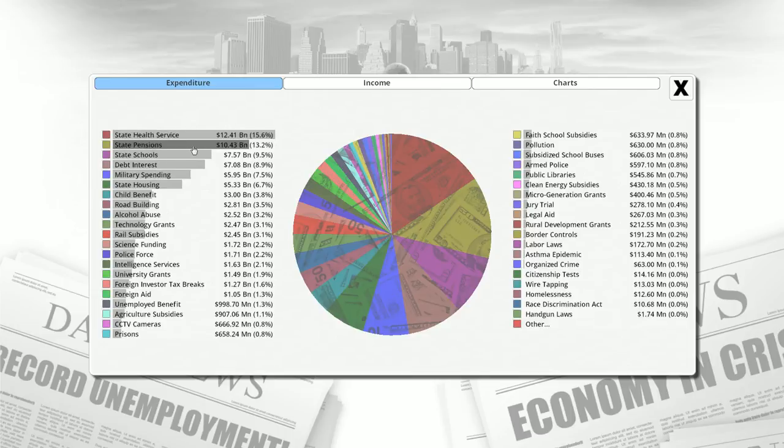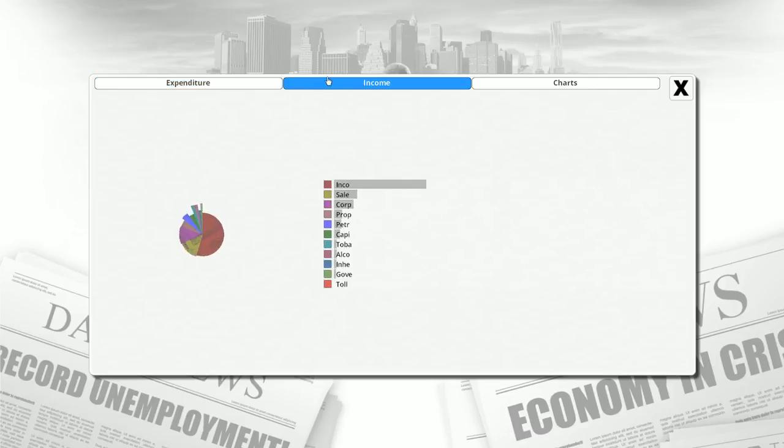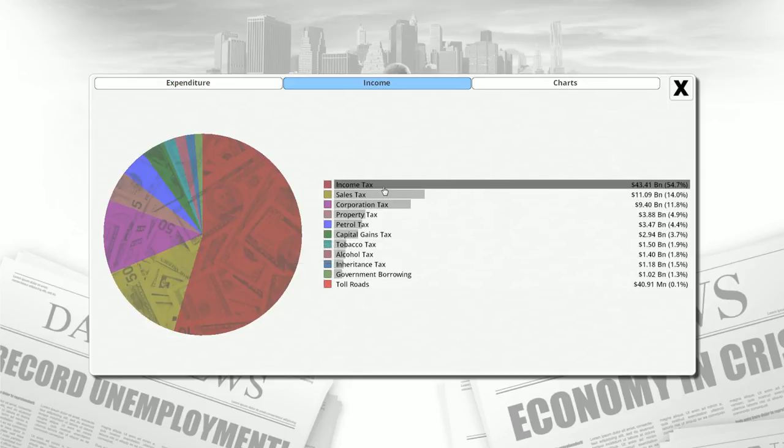State pensions for retirees, and possibly disabled people, are another major expense, along with our schooling system. That debt thing is really bad, and at the very least I would like to eliminate our deficit altogether. Most of our income comes from income tax, with a fair amount from sales tax and corporation tax as well.